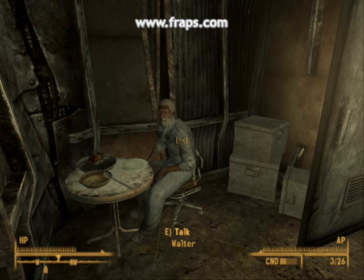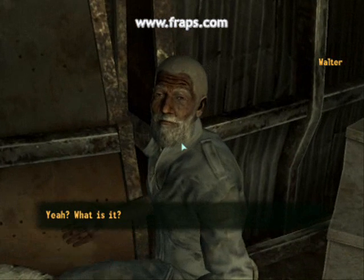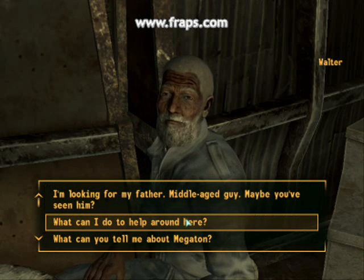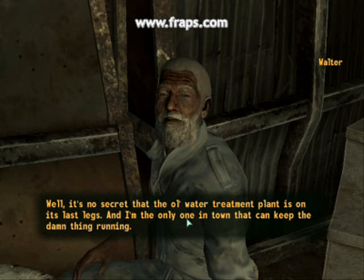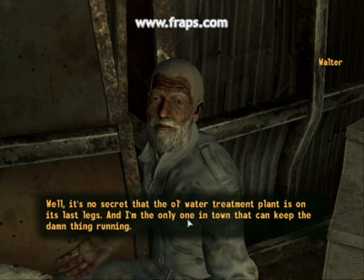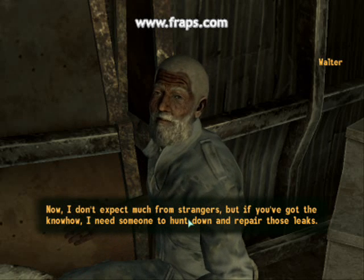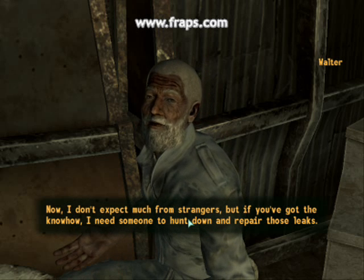When you talk to Walter, you'll need to talk to him about something you can do to help around town. He says it's no secret that the old water treatment plant is on its last legs, and he's the only one in town that can keep the damn thing running. He spends so much time up in the plant that he can't take care of the leaks. He doesn't expect much from strangers, but if you've got the know-how, he needs someone to hunt down and repair those leaks.